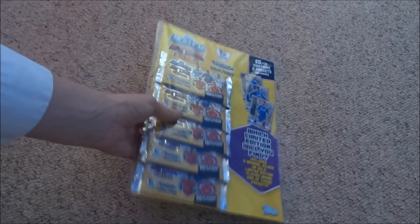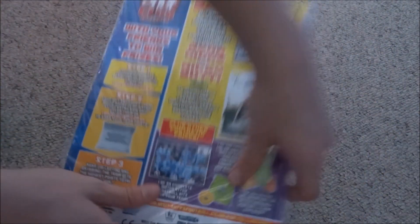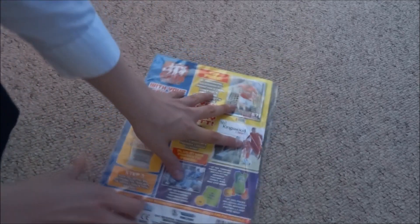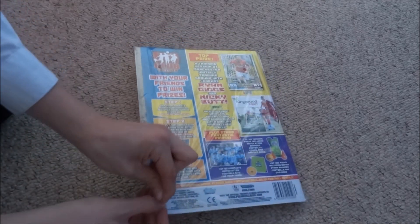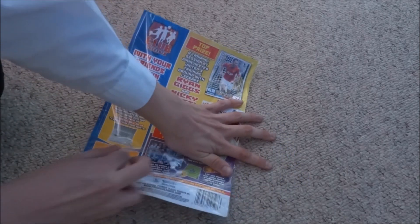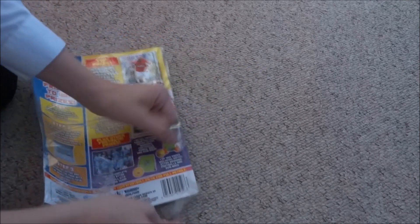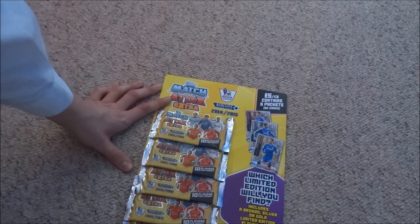Today we have a multi-pack of the Mach-Tax Extra Collection. This camera is so good, oh my goodness. So this is my first video on this new camera — we've opened one before but this is my first one for speaking. A bronze, silver or gold Eden Hazard is within this fantastic multi-pack, priced at £5 at your local newsagents, probably more likely to be found at supermarkets like Tesco's, and WH Smith are very good at having stock of these, including tins as well.